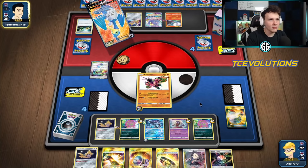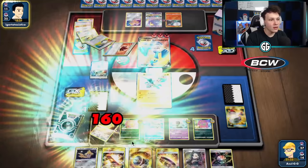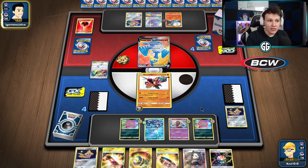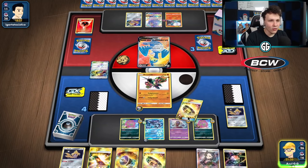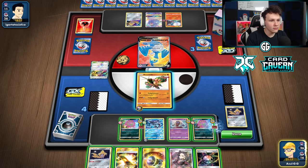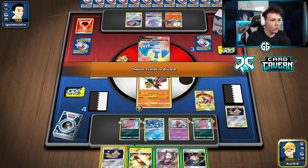Interesting that they gave up the Mewtwo when they did. They're going after my Jirachi — that makes zero sense to me honestly. I guess it's slightly annoying but not really. Alright, these are coming down. Great Catcher up the Oricorio.